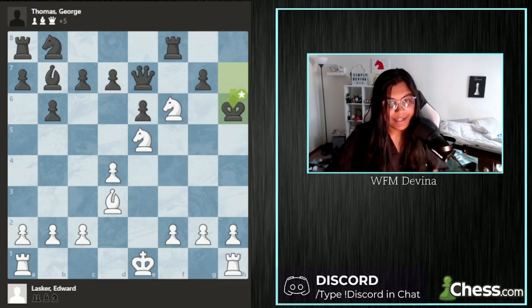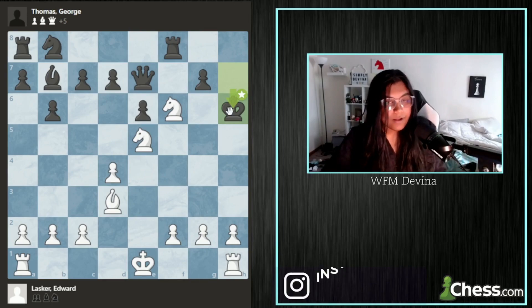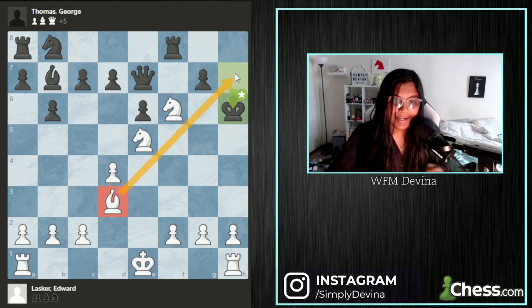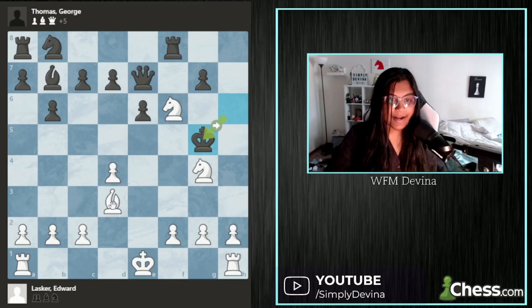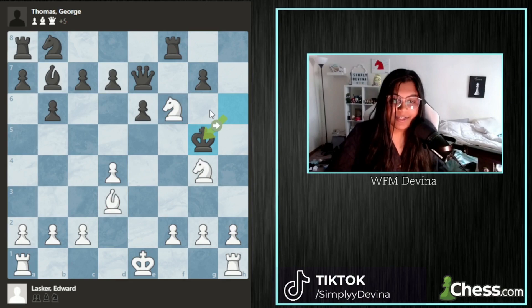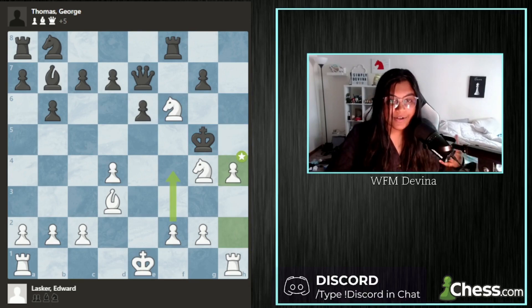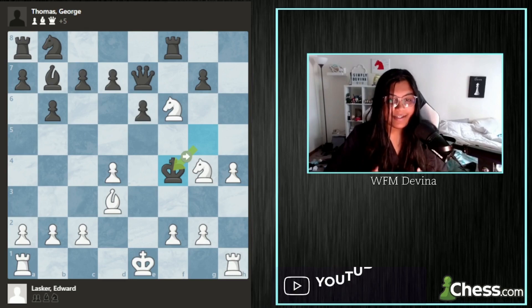So black is forced to play the move King to H6. Now it's important to figure out how to keep continuing with the checks. White wants to use as many pieces as possible, working together to continue to drive the king forward. With the bishop extremely strong on this diagonal, white plays the move Knight E to G4 check, forcing the king to the only legal move, G5. And now, with the bishop and the knights in perfect place to restrict the king, it's time to bring out a new attacker: H4 check, forcing the king to move to F4.